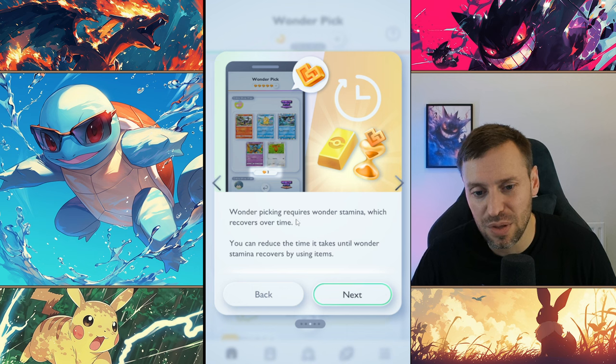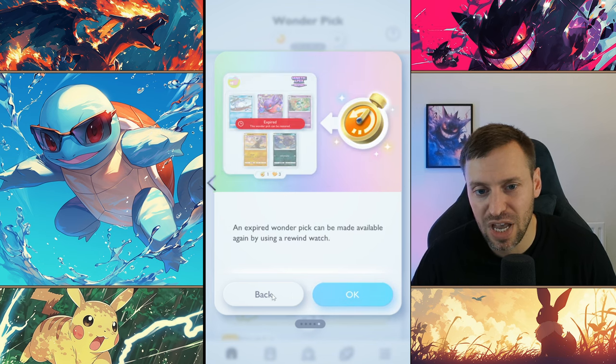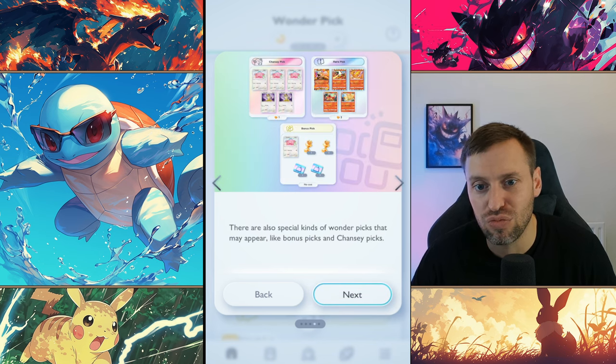Wonder Picks require stamina which recovers over time. You can reduce the time it takes using hourglasses, and there are also special kinds of bonuses you can now get as well. The most important thing here would be the rare picks — definitely keep your eye out for those.